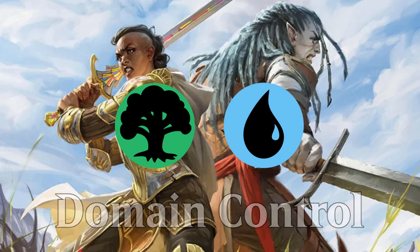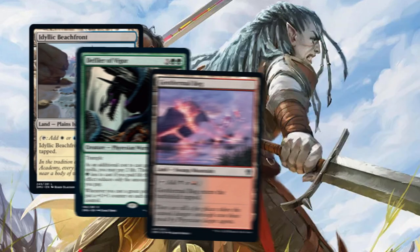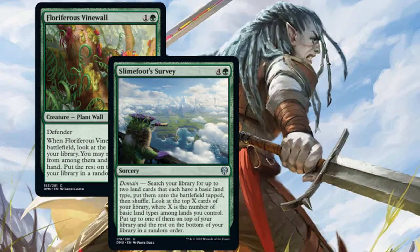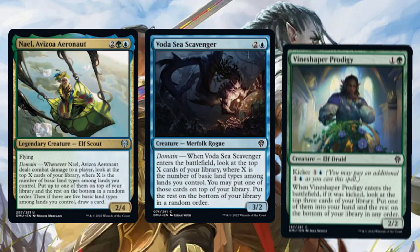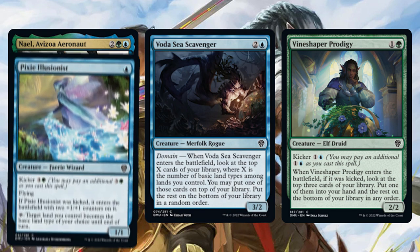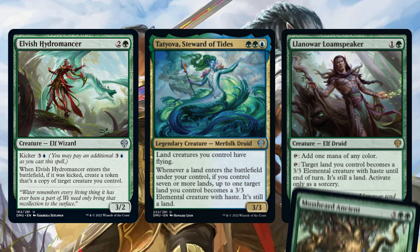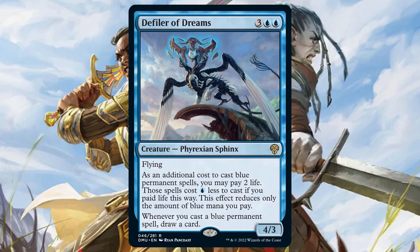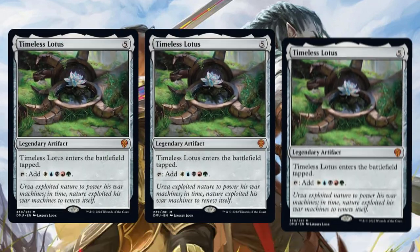Green-Blue is the most late-game of all the domain pairs. Trying to play five-color good stuff is a difficult prospect, because you need to luck into the right balance of lands and powerful spells. Thanks to green's mana fixing and blue's card selection, it should be a cinch to get a full domain and play bombs from all five colors. You need a well-rounded early game — Nail, Votus Sea Scavenger, and Vine Shaper Prodigy provide card selection or advantage while giving you a body to stave off attackers. Pixie Illusionist, Volshtide Turner, and Llanowar Loam Speaker give you an early body that fixes your mana. Once you reach the late game, you can dominate with spells like Elvish Hydromancer, Tatiova, Mossbeard Ancient, or whatever bombs you opened.